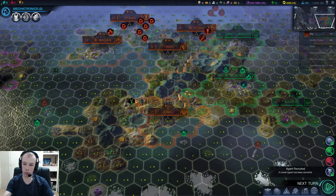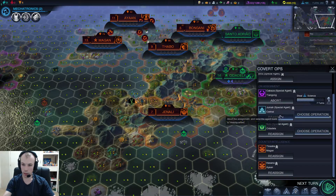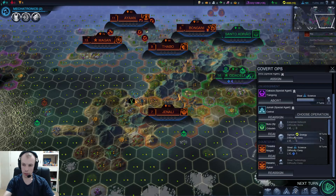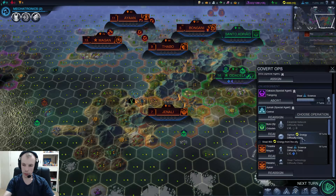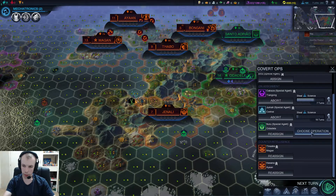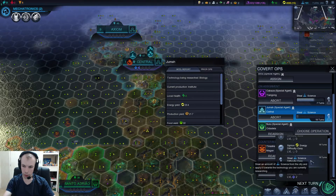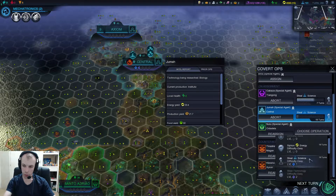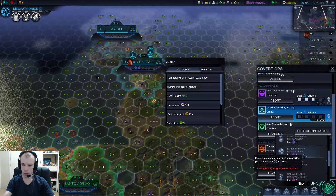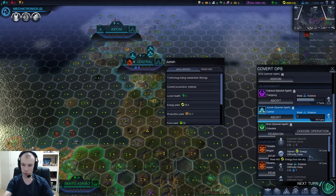Agent recruited. So we've got a couple of idle guys. What did this guy try to do — steal technology, I think. He's got the established thing, so we've got steal science and siphon energy. I thought this was like level 3 or 4 for the intrigue. I'll have him work his way up to something more difficult.